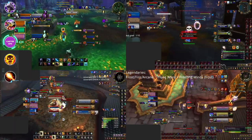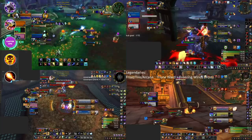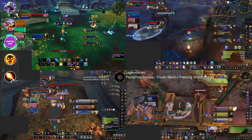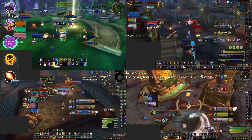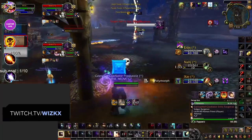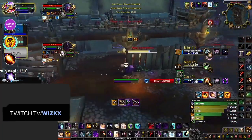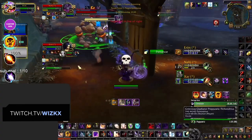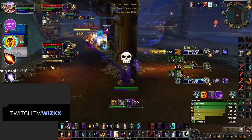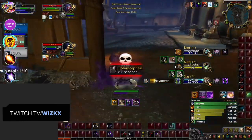Moving on to caster DPS, four specs stand out: Shadow Priests, Fire Mages, Balance Druids, and Elemental Shamans — this definitely seems to be the season of hybrid specs. Representing the best caster DPS in the current meta are Shadow Priests. If any comparison is to be made, Shadow Priests are the Arms Warriors of caster specs — incredibly well-rounded with good consistent damage and multiple control options. They have two talents, Unfurling Darkness and Damnation, which allow them to quickly spread dots onto multiple targets, enabling seamless swaps and setups paired with single-target abilities like Shadow Crash.